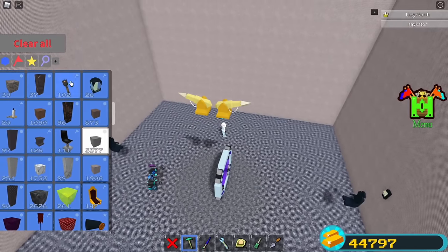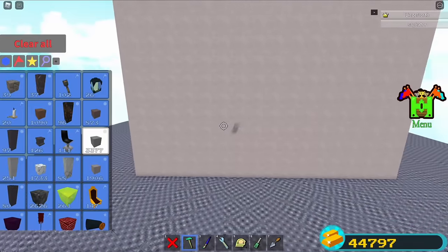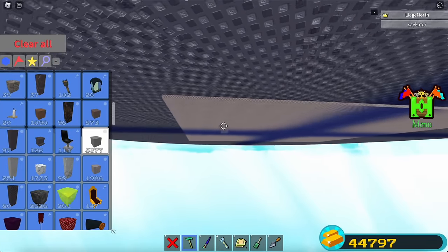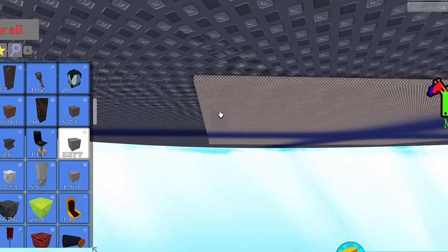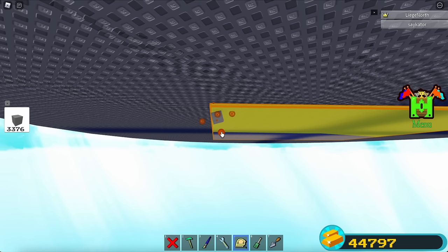Select any block — I'll go with stone. Make sure blocks are anchored and set the rotation setting to 15 degrees. Now zoom all the way out of the room and look below it. Below the room on the edge, tilt the block five times like this, then place it and scale it.